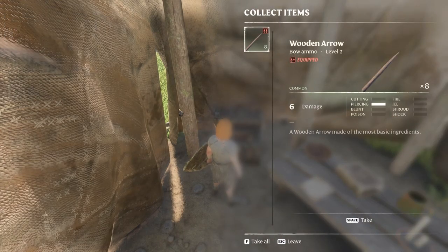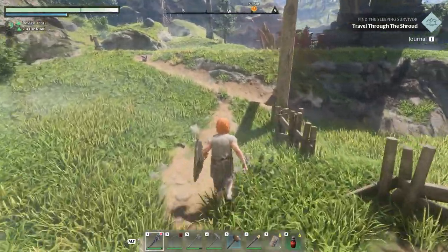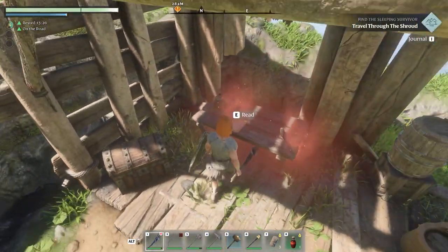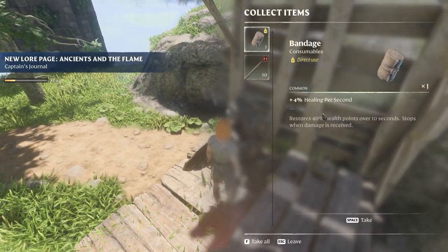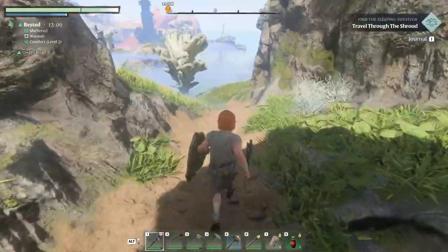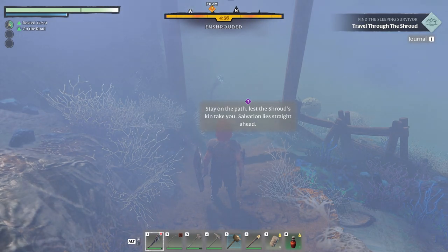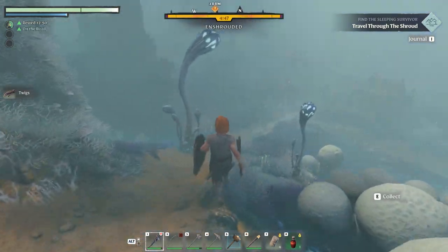We have some items here — let's grab this lore and head down into the shroud. Got another piece of lore over here too. We've got bandages and arrows, and another torch I don't need. We need some shroud wood because I want to try to get a glider done this episode in addition to rescuing the sleeping survivor. The sign says 'stay on the path, let the shroud not take you, salvation lies straight ahead.'